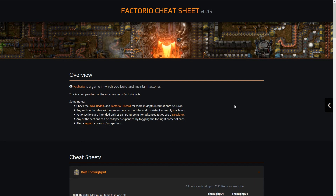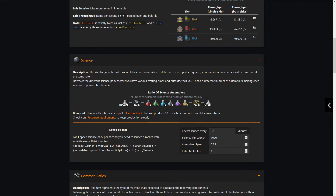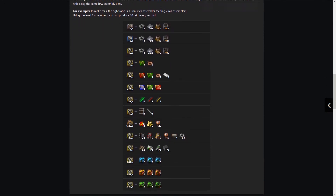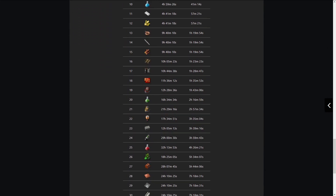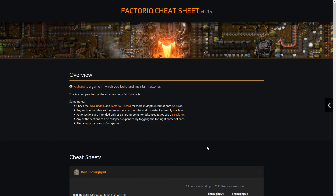I'll be updating this as soon as 0.16 comes out as well. Starting off, we have an overview section which tells you what this is all about, followed by all of the cheat sheets: we have belt throughput, then science — which actually has a cool little calculator for space science — then some of the common ratios in the game, and lastly a productivity module payoffs page. So only four sections at the moment, followed by credits — this is still a work in progress.